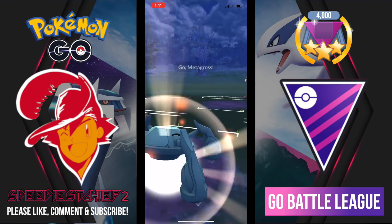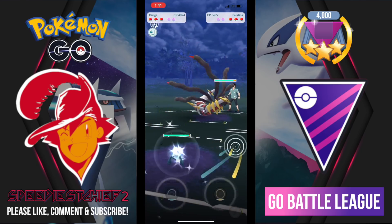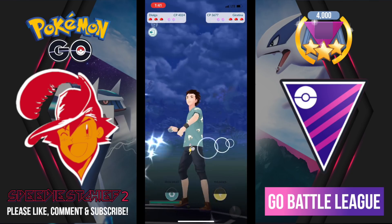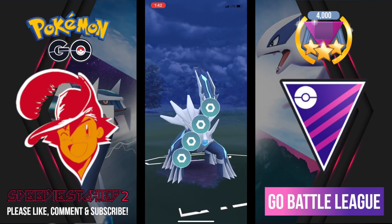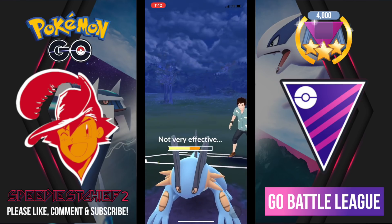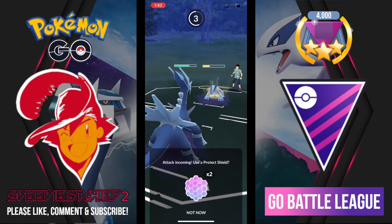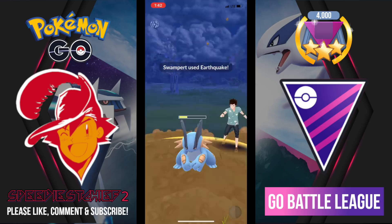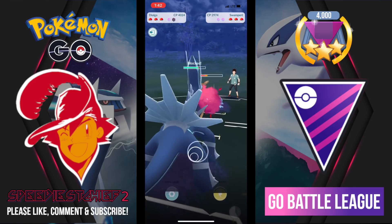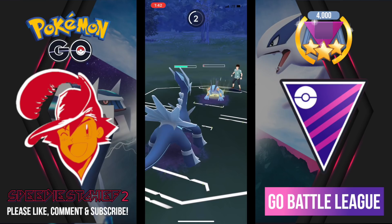For this battle I lead Metagross into Giratina Origin — not a good situation since Metagross is part Psychic and those Shadow Claws will add up. My opponent switches into Swampert to face off against my Dialga. I fire off Iron Head for some chip damage. I think this might be an Earthquake so I decide to shield — and it is, correct call. I'm going to try to Dragon Breath down the Swampert knowing I can take at least one Hydro Cannon.